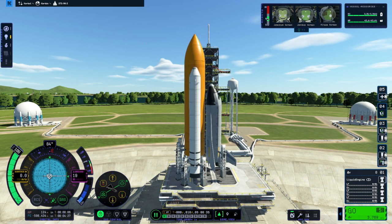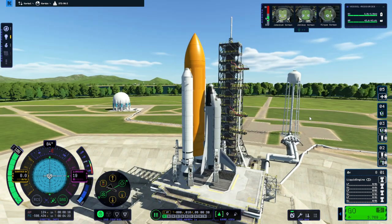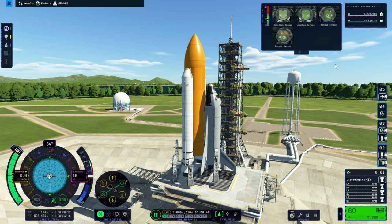Hello everyone and welcome back to RAISE Aerospace and Kerbal Space Program 2, where I continue my construction of the International Space Station in low Kerbin orbit with STS-98, which is delivering the Destiny module to the station. Unfortunately we don't have a science lab part available, so I'm making do with a couple of hitchhiker containers. We have Jebediah, John Bass, Mitgas, and Gregory.